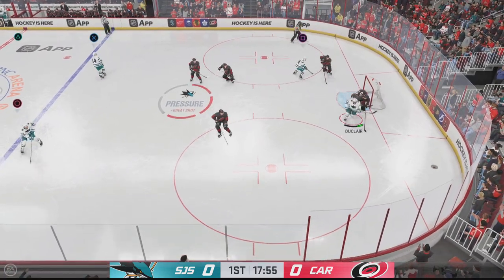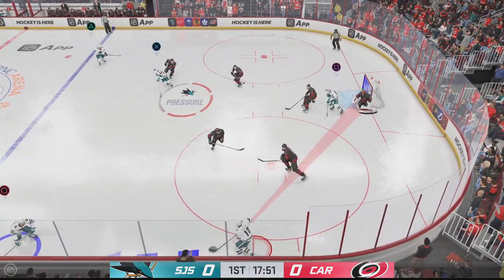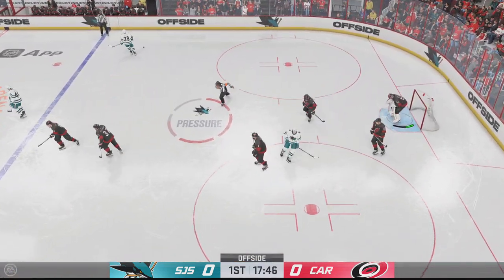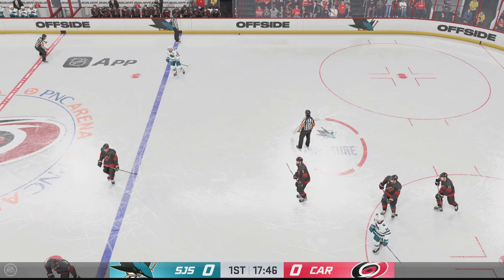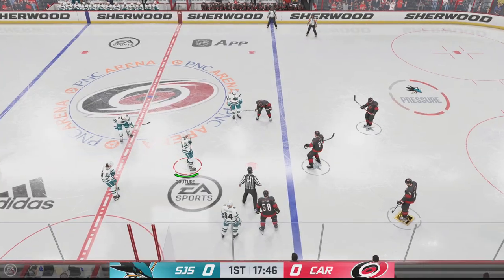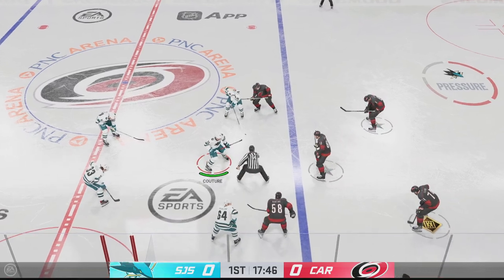San Jose's got the puck. Puts it off the iron. Had the side of the net, but doesn't go. Huge opportunity there to get the go-ahead goal in this game. You know what that does? It creates a ton of momentum. But the price drops it. Lots of time left in this period. Still looking for our first goal.